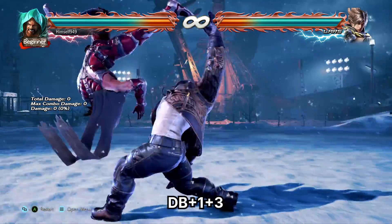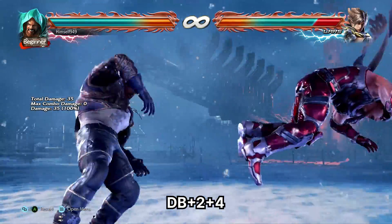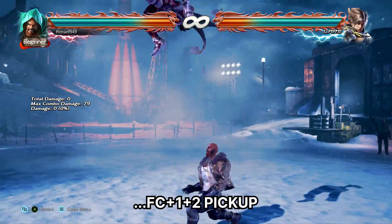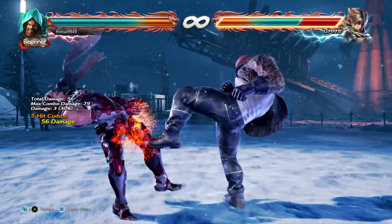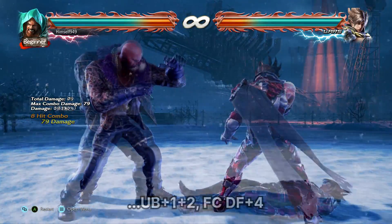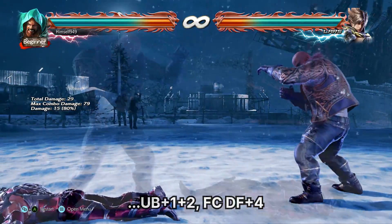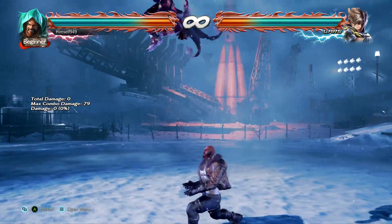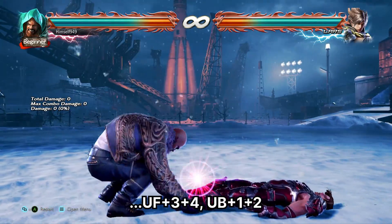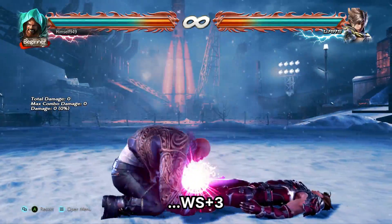Marduk also has ground throws. The 1 throw is the Toss Up, the 2 throw does direct damage. With the Toss Up, if it's from the floor, you get a full combo; if it's inside a combo, then you change your approach. One option is Ground Pound — if this hits in the air, the sweep is guaranteed. If it's late though, you get extra damage. An alternative is the Stomp — this guarantees a Ground Pound. You also get while standing 3 if they're standing.